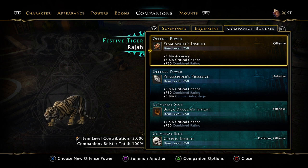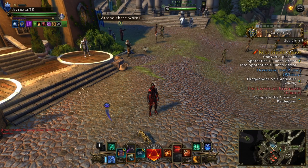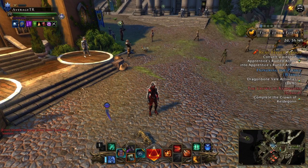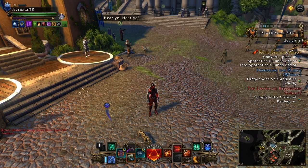So we have the Flame Sprite's Insight, which does accuracy and crit chance. By the way, I'm doing this on a DPS basis — I don't know enough about tank or healer to tell you what you should be running. What we should start with is the summon companions. If you want an augment companion, which is going to boost your stats, everyone primarily uses the Albertclub or the Icosahedron Ironstone.